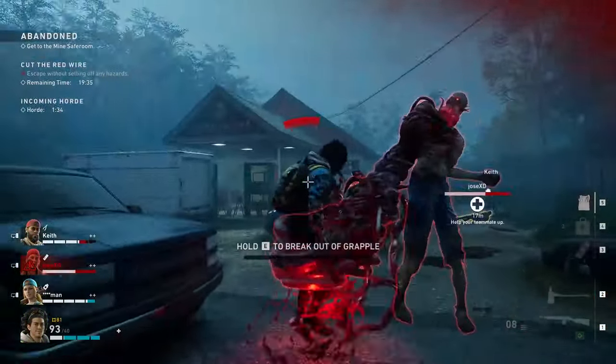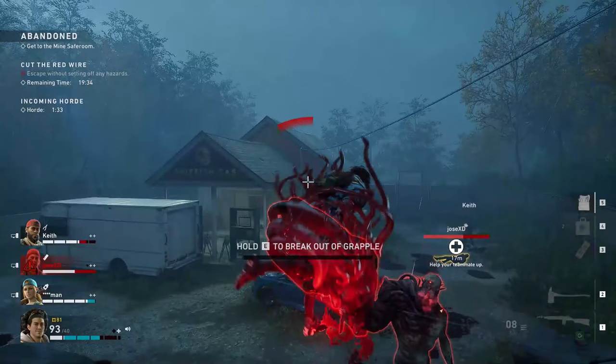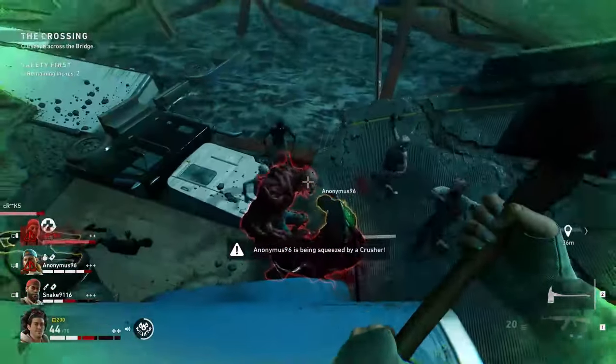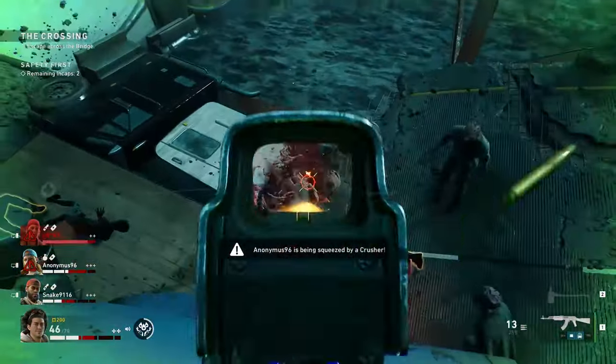In these three situations when you are trapped, you will lose up to 20 maximum health per second until you reach the minimum of 40. So it's really important to help your teammates as fast as possible if any of them are trapped this way.